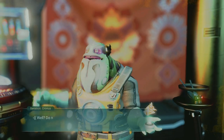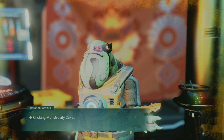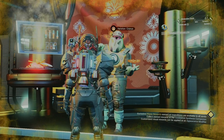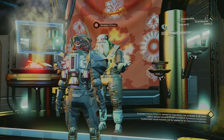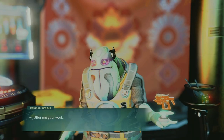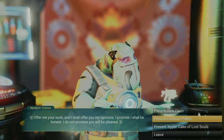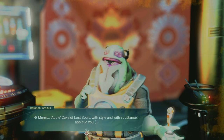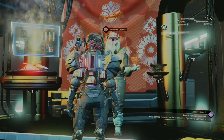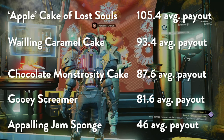For our number two, the Choking Monstrosity Cake was not quite his thing either. We got a 70, a 129, a 70, a 40, and then another 129 for an 87.6 average nanite payout. Not bad, but we finished very strong with the Apple Cake of Lost Souls, which earned three 129s and the lowest we got were 70 nanites, so we had an average of 105.4 — not too shabby.